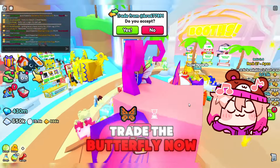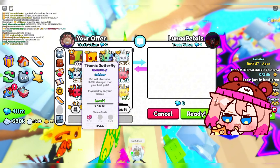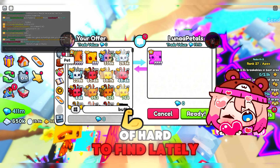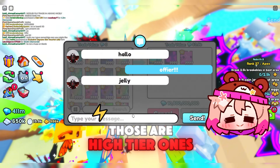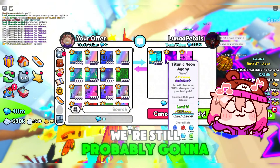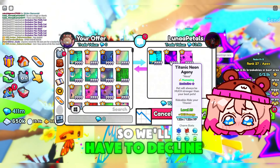Let's try to trade the butterfly now. He has a jelly cat — those are actually kind of hard to find lately — and two more titanics. Those are high-tier ones, so they're worth a lot, almost two titanics each. We're still probably going to want to look for something around 20 titanics worth, so we'll have to decline.